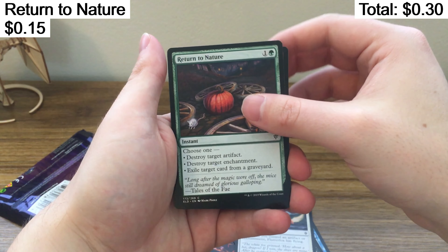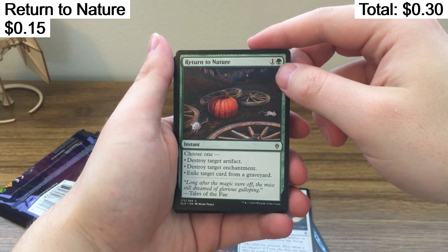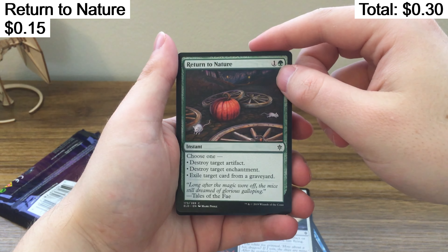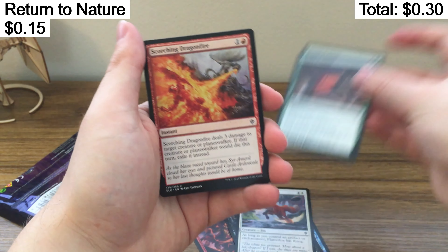Return to Nature. Yeah, get out of here, you little piece of crap. Choose one: destroy a target artifact, destroy a target enchantment, or exile a target card from a graveyard. I don't know about that.